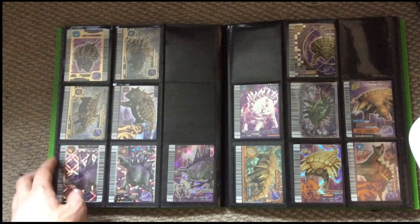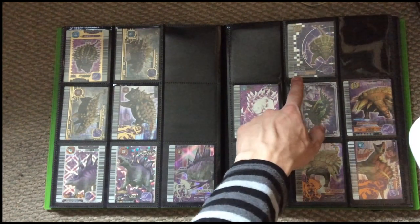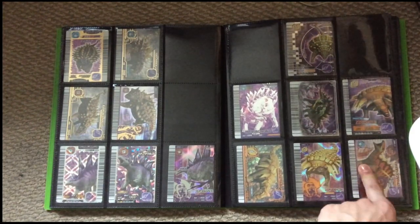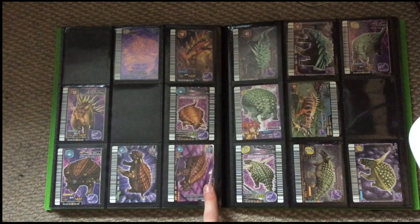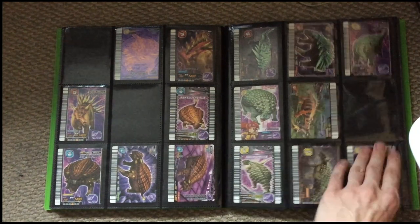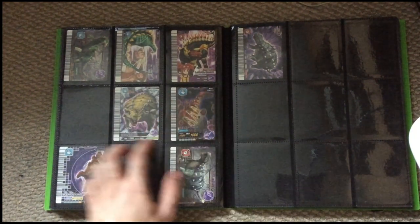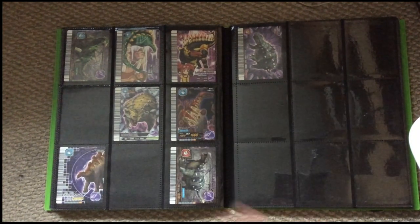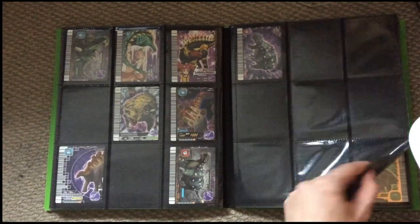And then we have Earth dinosaurs: two Citranias, two Euoplocephalus, three Stegosauruses, one Tarchia, two Gigantospinosauruses, three Edmontonias, a Tuojiangosaurus, a Panoplosaurus, two Kentrosauruses, four Ankylosauruses, two Gastonias, two Nodosauruses, Polacanthus, three Sauropeltas, two Dysalotosaurus, Lexovisaurus, Pinacosaurus, two Wuerhosauruses, and two Talaruras.